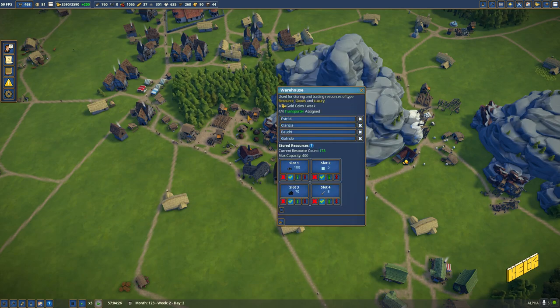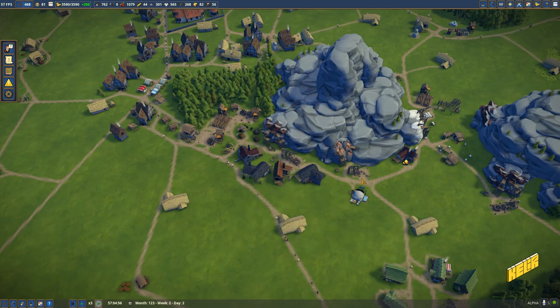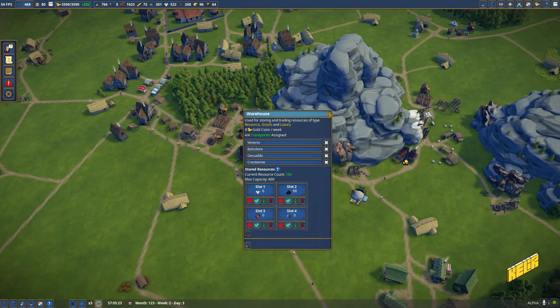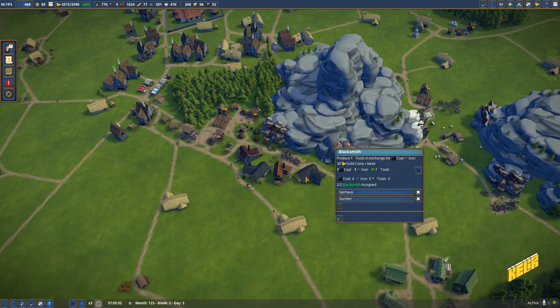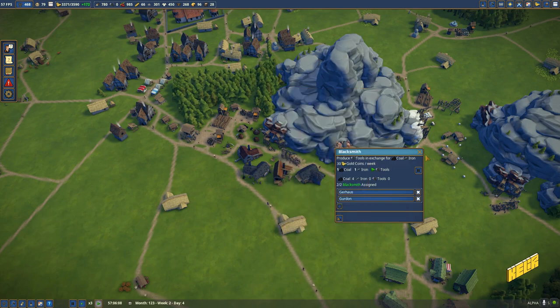Two people decided to join us, which is good. Stained glass is at zero but that's because she's working on some stained glass. Once this blacksmith is done we should be getting some tools. Tools are at zero right now — this blacksmith is making tools for us using coal and iron, both of which we have nearby.